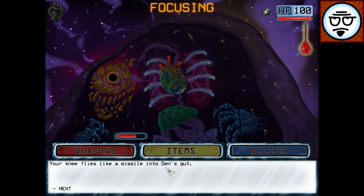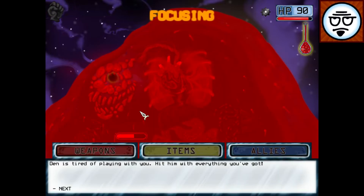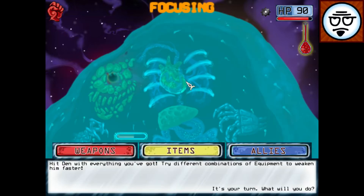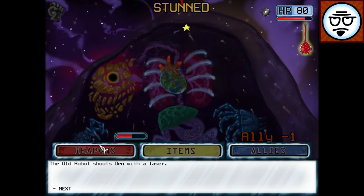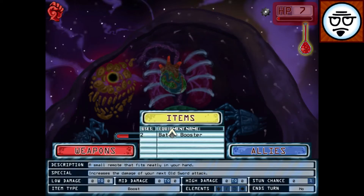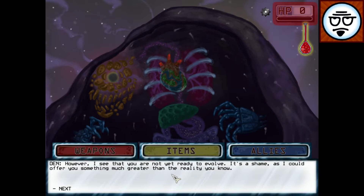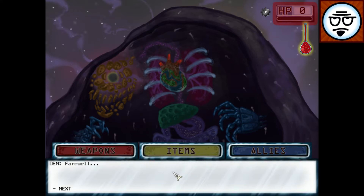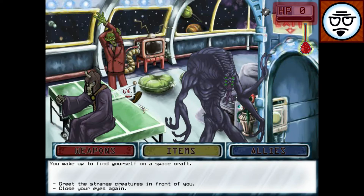'Your knee flies like a missile into Den's gut.' I don't think it's possible to kill Den. Nope — dead. So it's entirely text-based. The artwork is charming. It's not necessarily good, but it's not bad either.